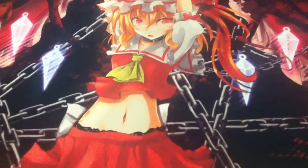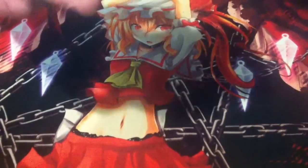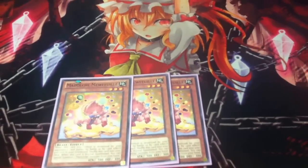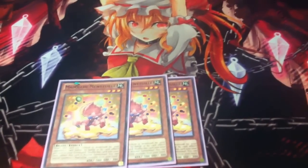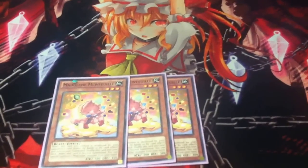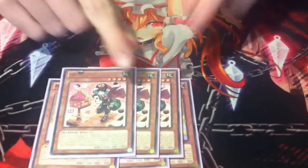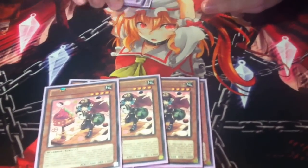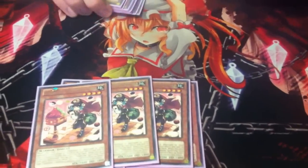Let's get you started. First up, 3 Mew. Why 3? Because I like to not have dead hands, and Mew allows you to constantly special summon anything from your hand. Especially Gelato. Gelato at 3 is good because he allows you to search any spell or trap card that's Madolche-based.